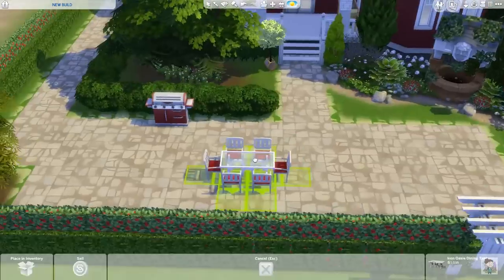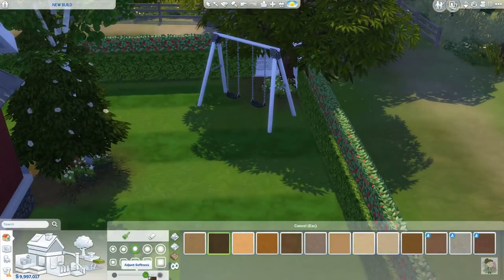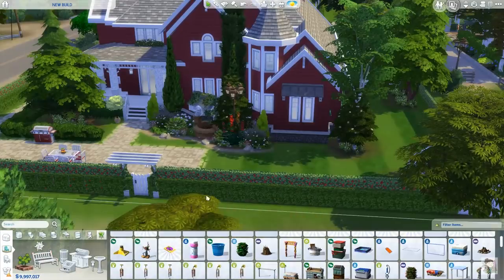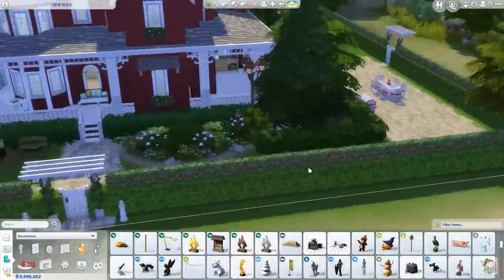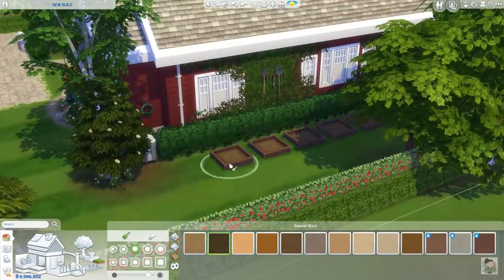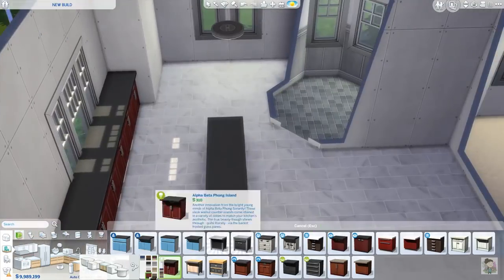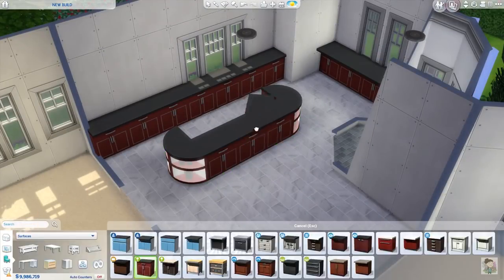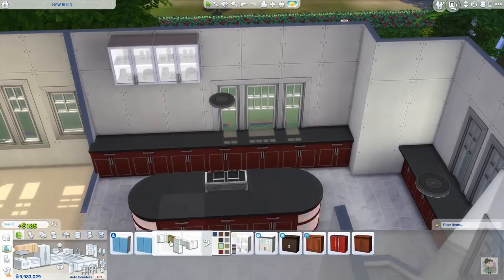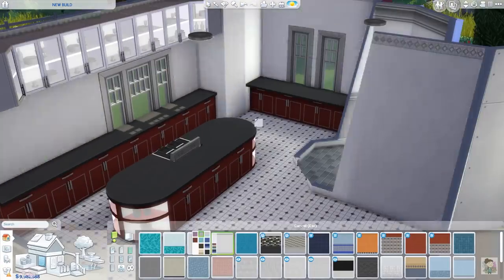I thought they'd look really nice with the exterior of the house being red — to add in some nice roses. You know me, I like to change up the fences; I can't just have a normal fence, it has to be spruced up in some way. You can see at the back here, I've changed over and that is actually the floor tiles around the back. I'm quite glad it happened, to be honest. I was a bit frustrated at the time, but the floor tiling looked really good in the end — I was really pleased with it and thought it looked a lot better.